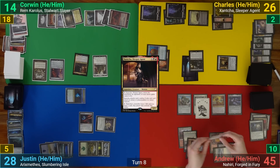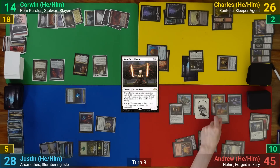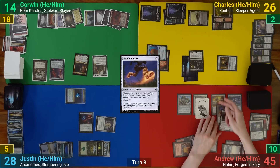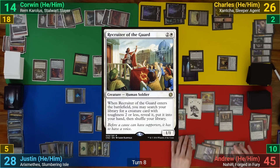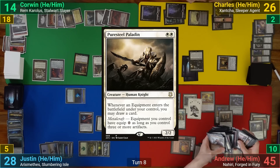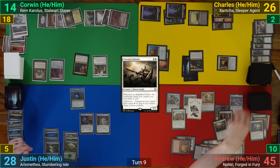I draw and play Stoneforge Mystic, tutoring up a Sword of Feast and Famine. I cast Swiftfoot Boots and equip them onto Stoneforge Mystic for free thanks to the War Whip. I follow that up with Recruiter of the Guard, going into my library and grabbing a Puresteel Paladin. Justin draws but has nothing to do and passes.